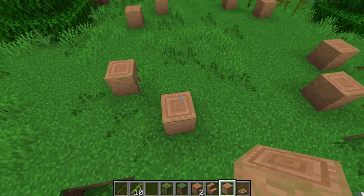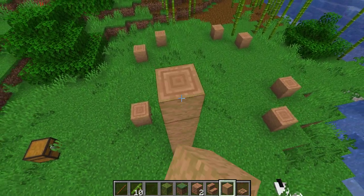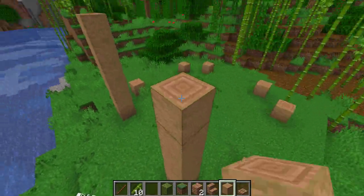Then what you're going to want to do is you're going to want to go up 1, 2, 3, 4, 5 blocks from all of these wood pillars.